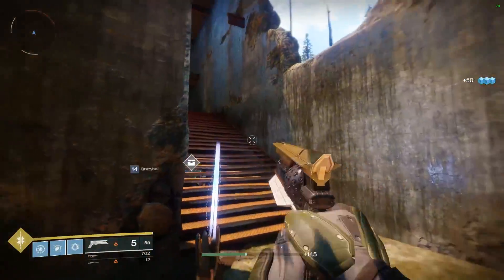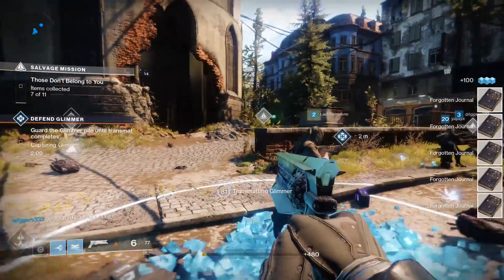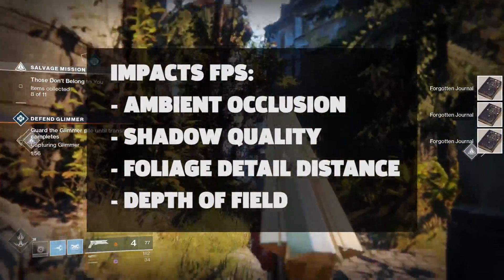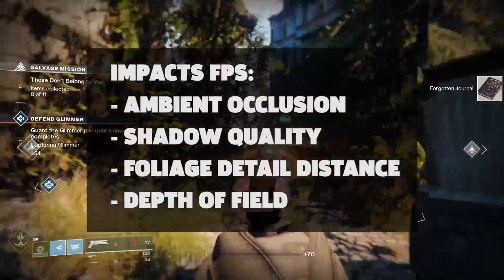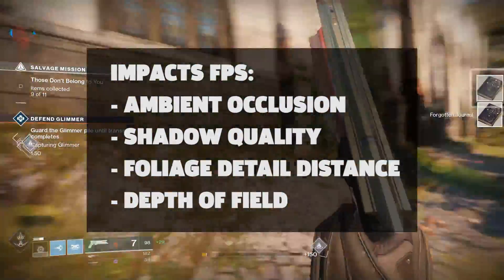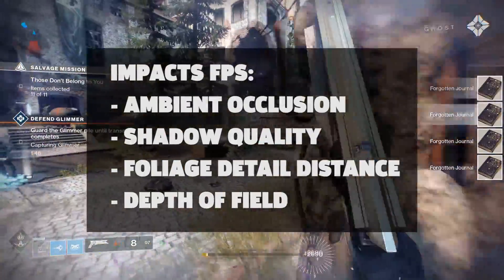By doing tests on both highest and high settings, we see how much of a boost in fps there is. There are four important options to turn down when looking for better frame rates: ambient occlusion, shadow quality, foliage detail distance, and depth of field. Taking these down a notch contributed significantly to getting better performance in our tests, so look to these settings if your system is struggling.